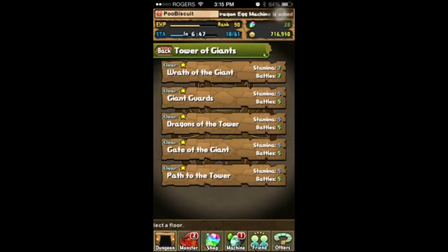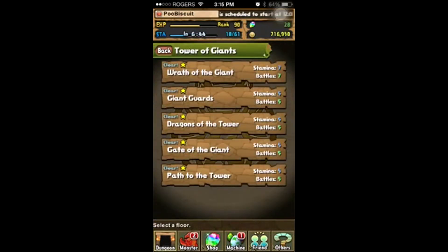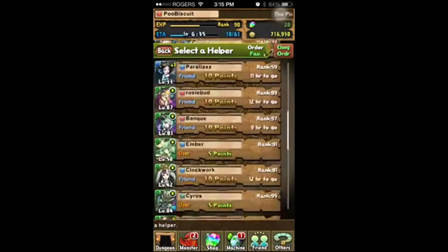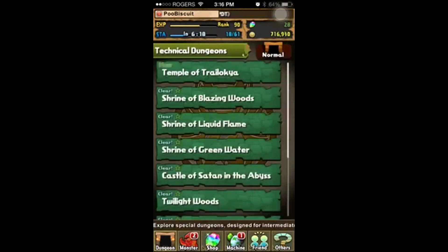You go to Dragons of the Tower — this one gives the most experience per stamina use. So you just keep farming here for EXP. You'll want to gauge how much EXP you need to reach the next rank. It's about 1,500 EXP per run, so time it — if you're going to have some leftover, just go into the technical dungeons.